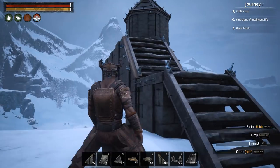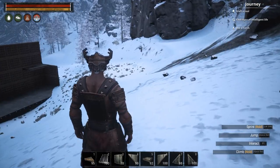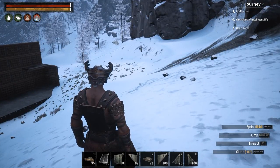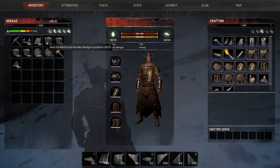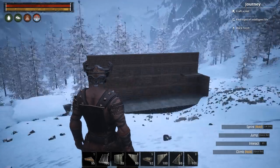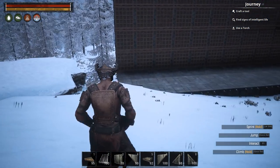Before we start building, I'm going to give you a list of the building pieces you'll need. First, you're going to need wedge ceiling pieces along with regular ceiling pieces. You'll need the sloped roof piece, regular walls along with the sloped regular walls and the inverted sloped walls. You'll also need regular stair pieces and wedge foundation pieces.